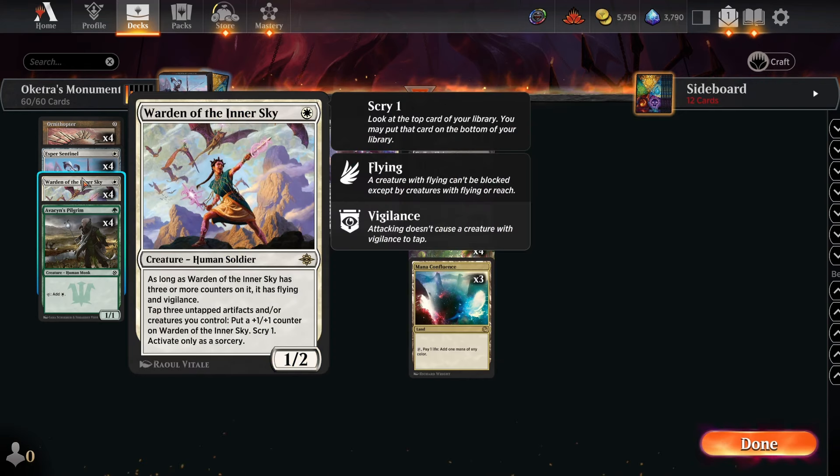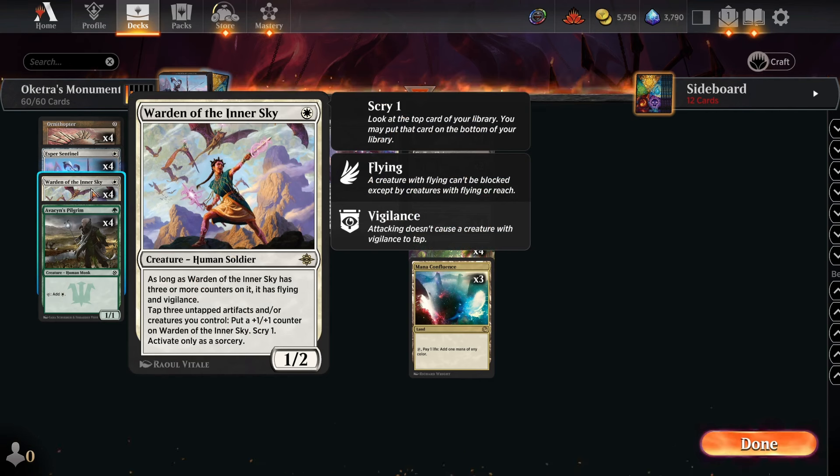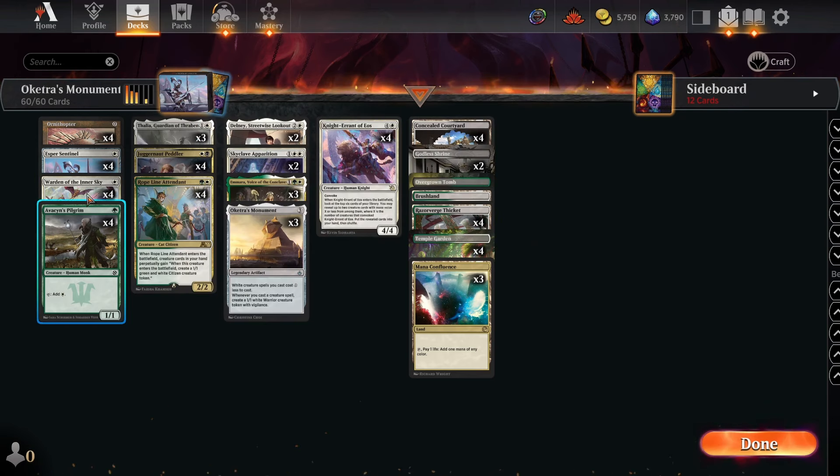The last key card is Warden of the Inner Sky — a huge boon when it got printed. It's a 1/2 for one mana: if you tap three untapped artifacts or creatures, it gets a +1/+1 counter and you scry one. When it has three or more counters it gains flying and vigilance, becoming an enormous flying vigilance threat. The scrying is also really valuable to smooth out draws, which this deck otherwise lacks.